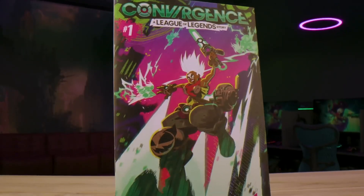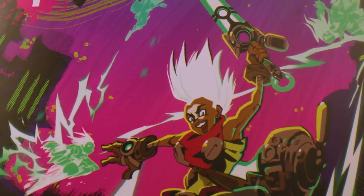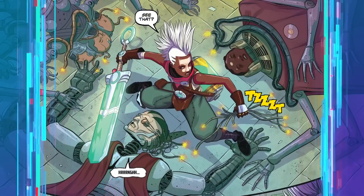You will also get a limited edition print of the prequel comic to Convergence, a League of Legends story. It's called A Perfect Life, and it follows Echo and his crew as they fight to make their dreams for a better zone of reality. You may recognize some familiar faces, but without any time travel tech, you're just gonna have to wait and see.